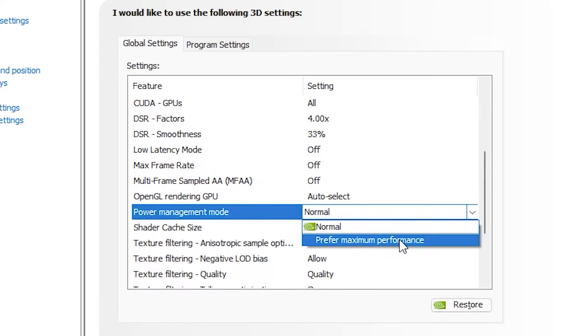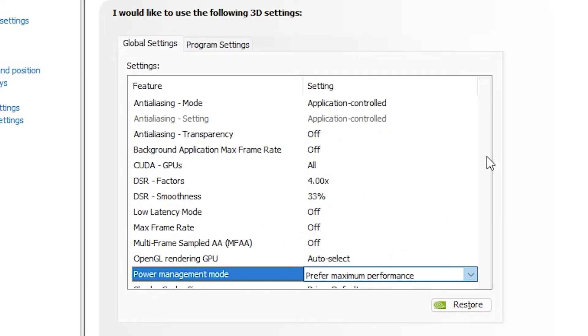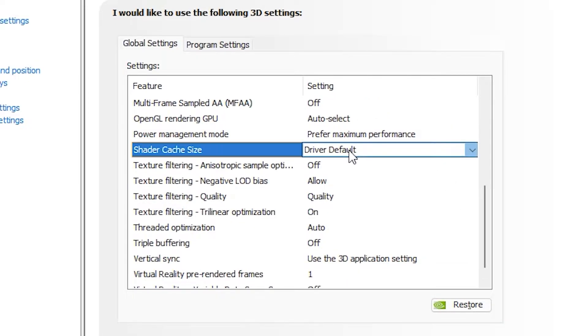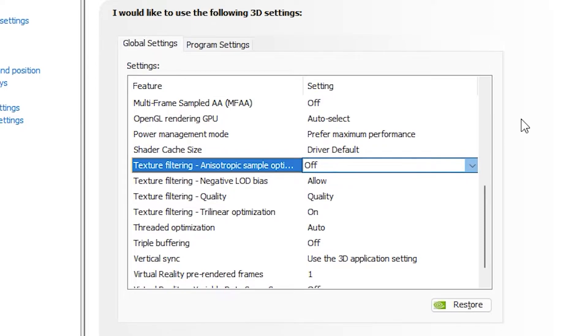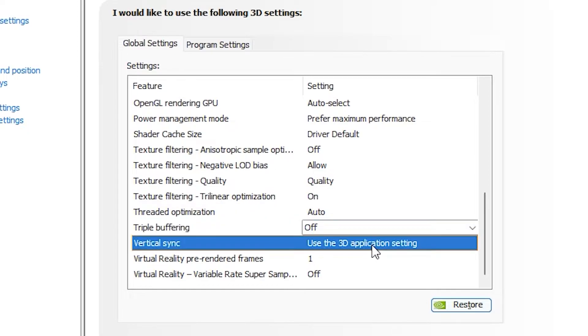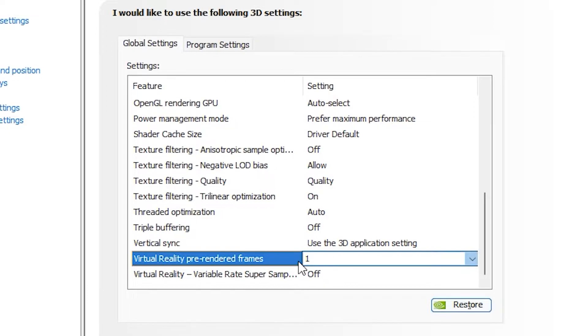Keep Max Frame Rate off, MFA off, OpenGL Rendering GPU to Auto Select. For Power Management Mode, set it to Prefer Maximum Performance if you don't have a very powerful card, otherwise set it to Normal. Keep Shader Cache Size at Driver Default, Texture Filtering off, Threaded Optimization to Auto, Triple Buffering off, and Vertical Sync to use the 3D application setting — though we won't be using vertical sync as it creates screen tearing. Ignore the virtual reality settings as they won't affect Life is Strange.